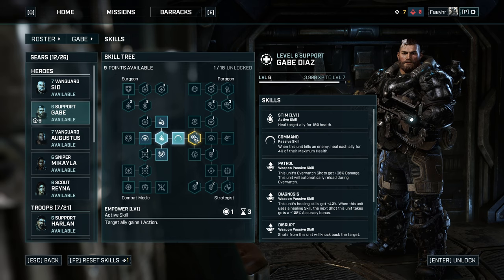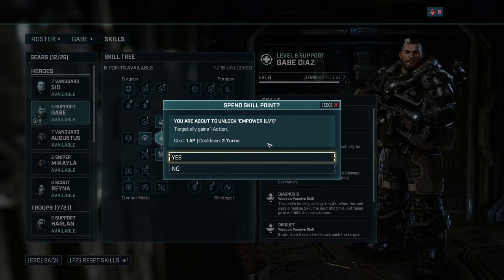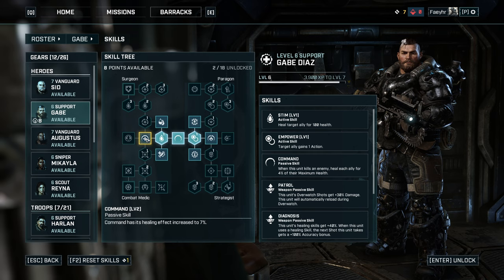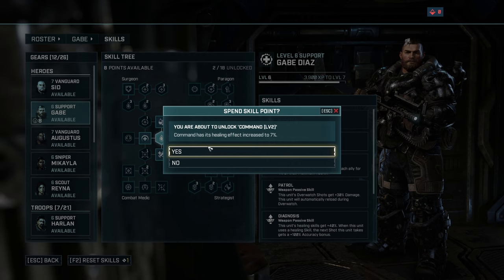Next, learn Empower level 1. With this skill you can give 1 action point to an ally, and if you take the paragon path it will be 2 actions plus 20% damage for 1 turn. Since we have very limited skill points, we will only take level 1. Next, learn Command level 2, which will increase your healing effects from 4% to 7% every time Gabe kills an enemy. Remember, this will heal you and all your allies.